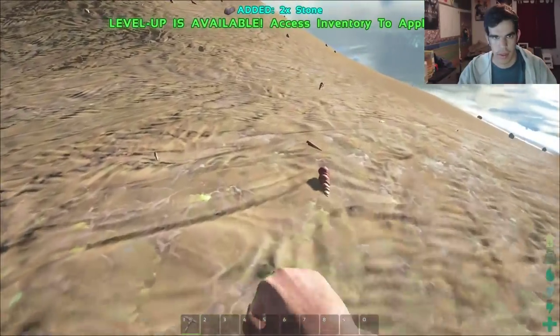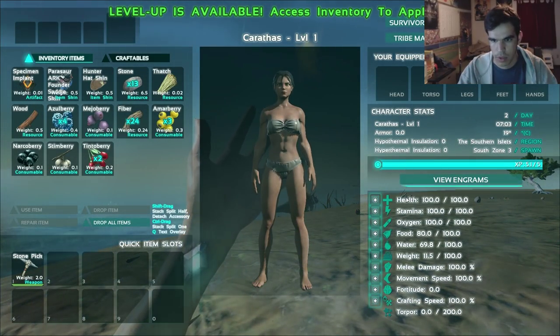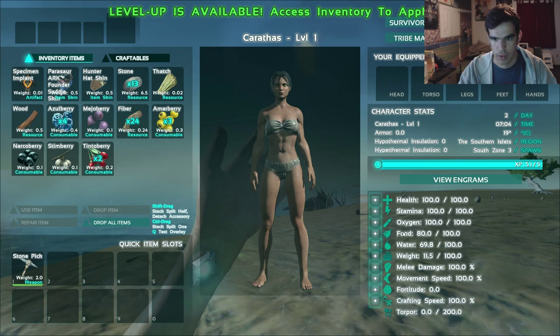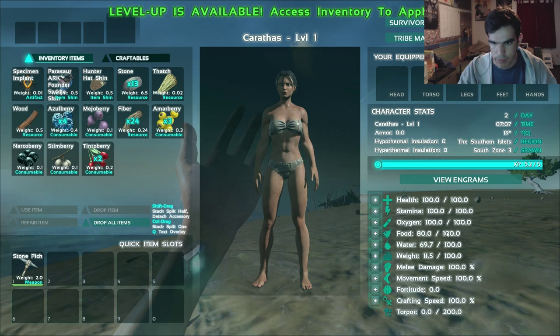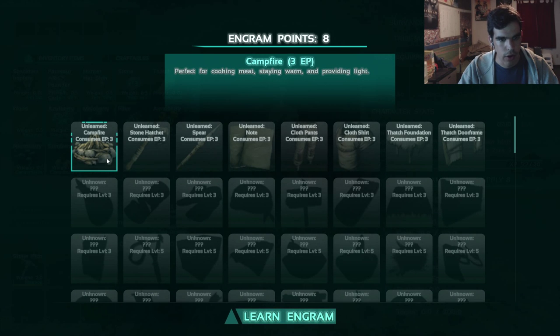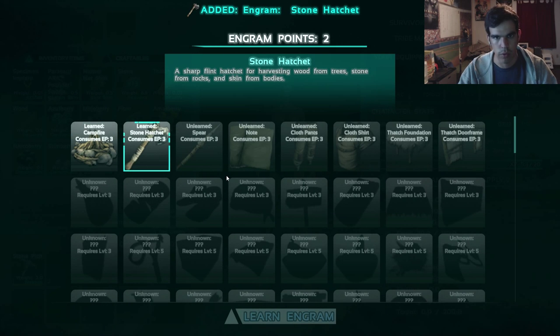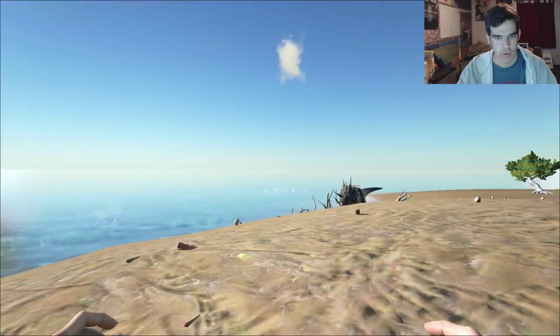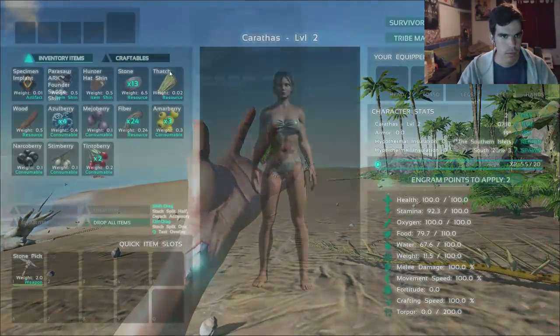Almost leveled up. Level up is available — access inventory to apply it. Over here you've got all your little level up options. Food is really annoying in this game, so I'm gonna upgrade that first, because your food goes down like that. Campfire and hatchet are the first two things you should learn — at least that's what I've been told. Hatchet does a decent amount of damage. Make a hatchet — I need flint, I need wood, I need thatch. Thatch is pretty easy to gather.